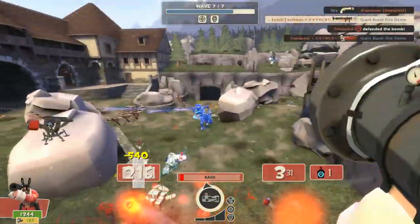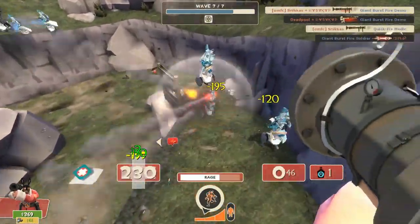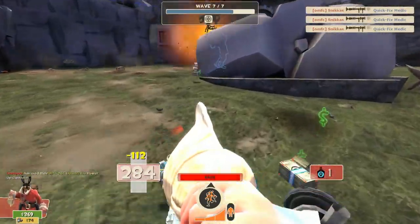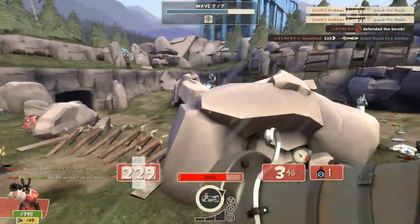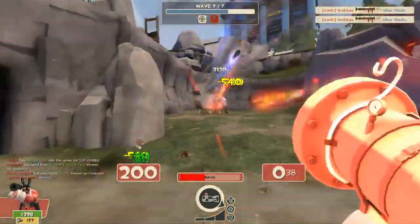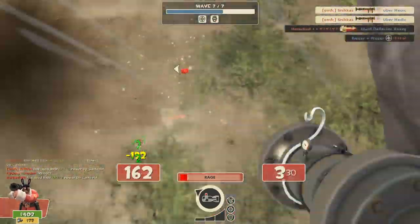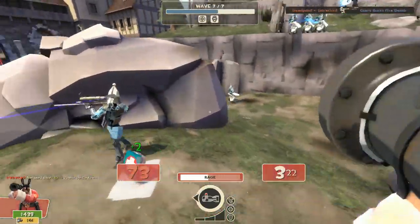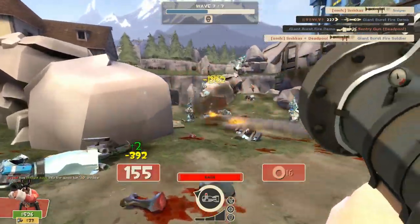For secondary weapons, always use banners — not shotguns, not the Gunboats. Use the Conqueror, the Buff Banner, or the Battalion's Backup. Your default choice should always be the Buff Banner. If you're using the Beggar's Bazooka, go for the Conqueror for the given reasons. If you have more than one Soldier and it's the last wave, consider the Battalion's Backup for extra damage reduction and crit immunity while active. Otherwise, use what you're comfortable with, as long as you're doing your job correctly.